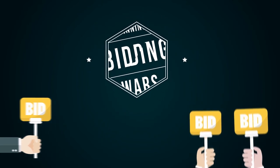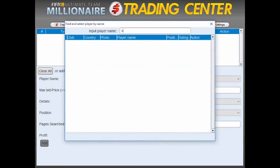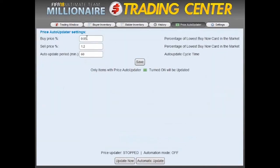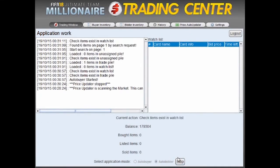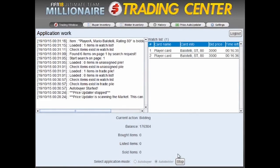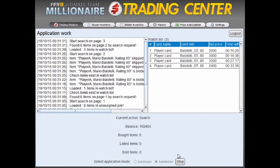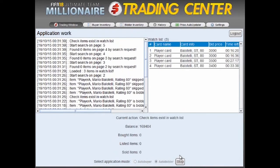Let me actually show you how this thing works. The program does pretty much everything for you. The only thing you have to do is insert the players or consumables you want to trade, choose the profit percentage that you wish to get, and the hard part is done. Just click the Update Price button to bring prices up to date, and then click Start. That's it! The program will now trade on your behalf 24 hours per day, adjusting itself automatically to market prices. This means that while you're at work, school, or even sleeping, the program will still be trading and making coins for you. It mimics the actions of a real player, so your account is always almost 100% safe.